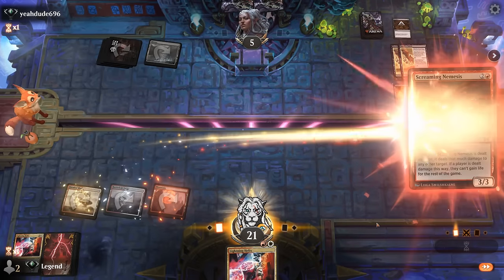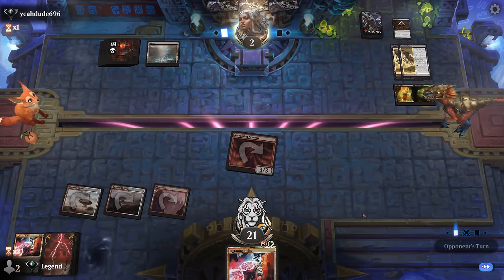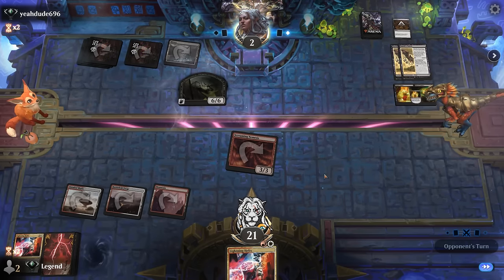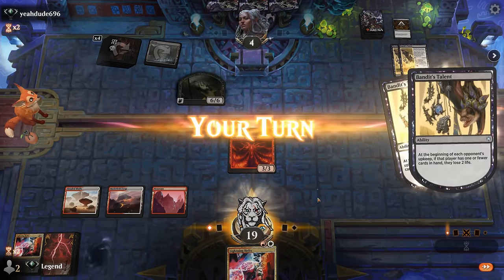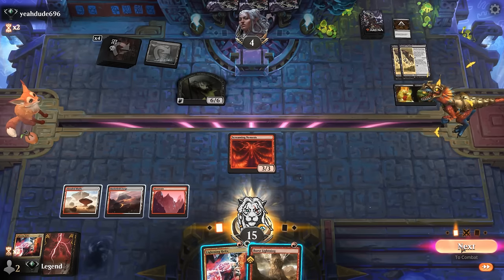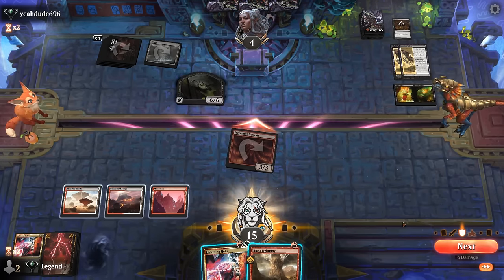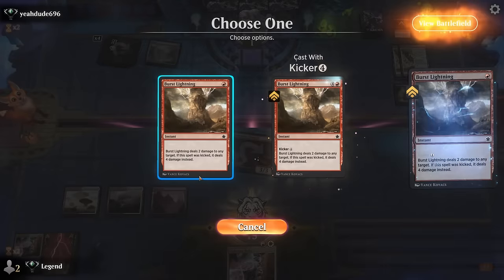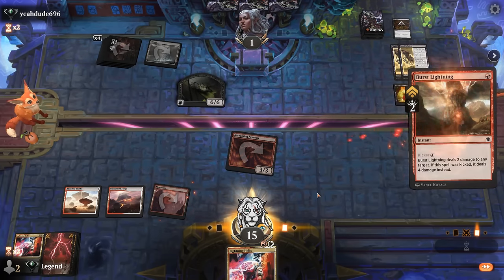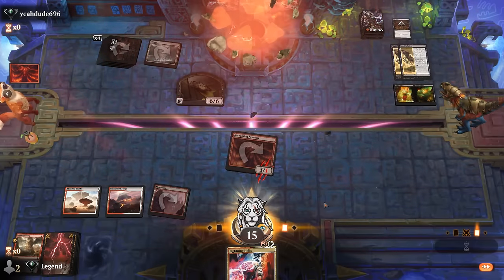The opponent is locked into making a demon and won't be able to block Screaming Nemesis, or else they take six damage — so it's not great for them. Lightning Helix can close out the game. Damned if you do, damned if you don't. We could also Burst Lightning the Screaming Nemesis itself to redirect the damage, making our opponent unable to gain life for the rest of the game. Awesome, on to the next one.